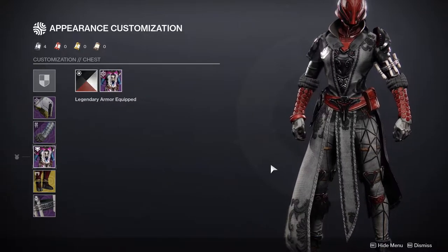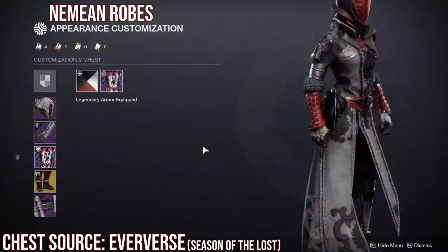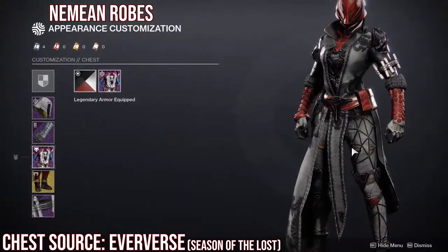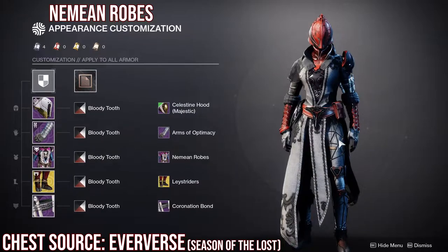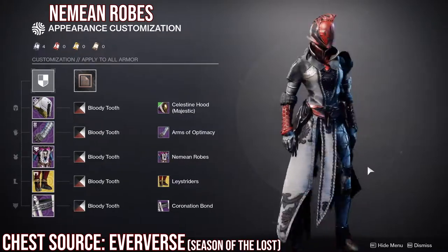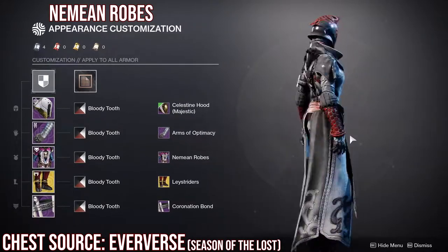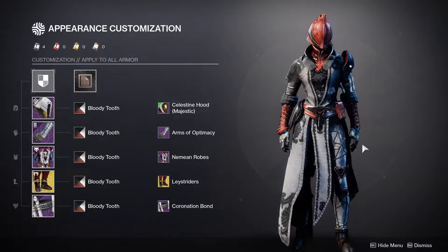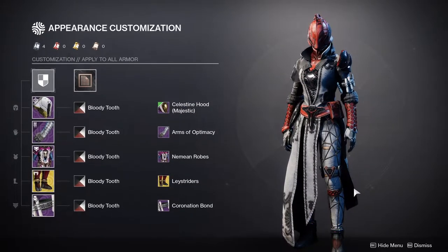For the chest piece we have the Nemean Robes, and this is where I lost my mind a little. The Nemean Robes are going to be super important for me because I love them, and obviously we're using the Lunafaction Boots. The chest piece really makes you look at the legs — it draws your eye right there. I love this chest piece to death — it's easily one of my favorites for Warlocks. If you guys have any leg pieces you want to show off, this is definitely the robe to do it with. I would definitely combine this with other exotic legs like geo mags or other boots just to see how cool they'd look.